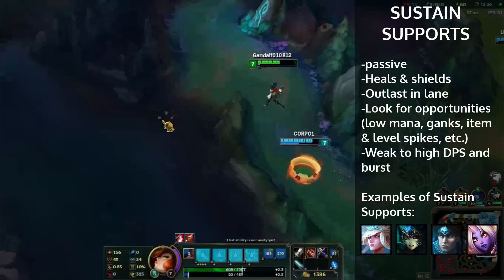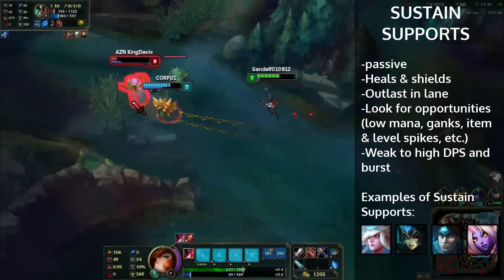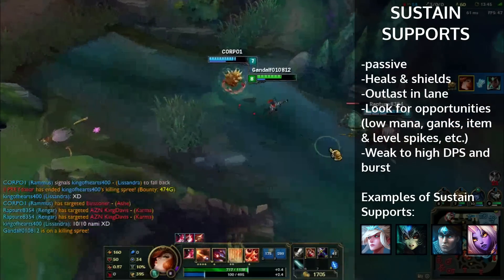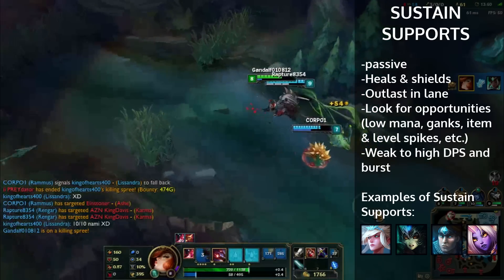As long as you don't feed as a sustain lane, you should win mid-late game — that's mainly the key point. Other great sustain lane supports for bot lane are people like Janna, Soraka, Taric, Nami, and obviously Alistar as well, which we have here in the next clip.